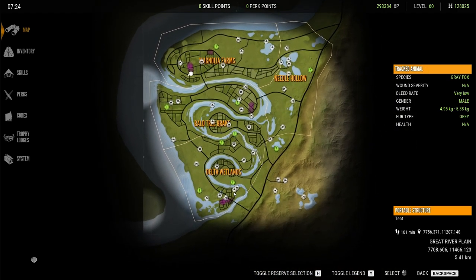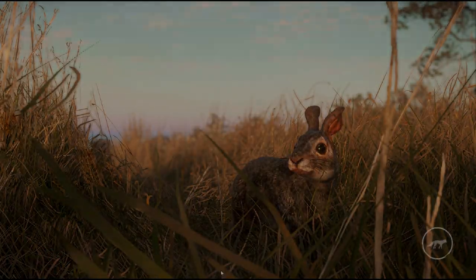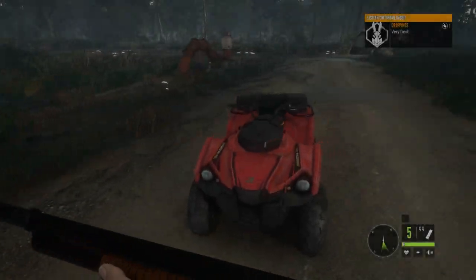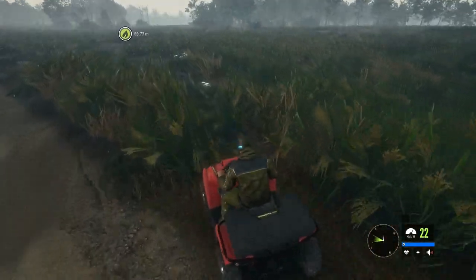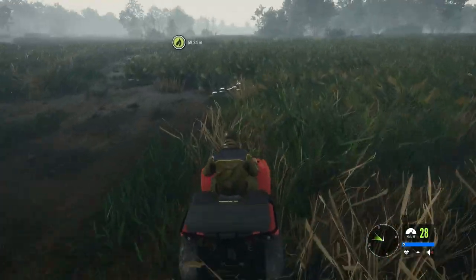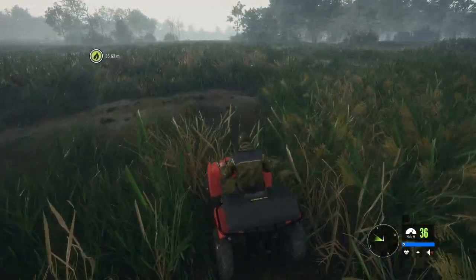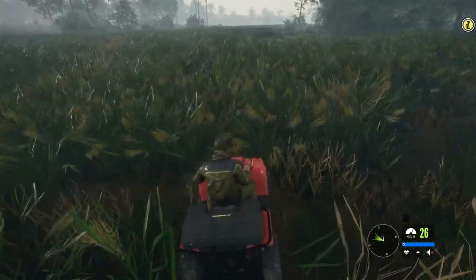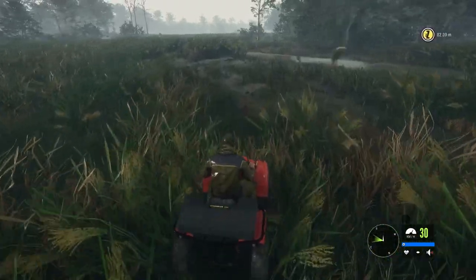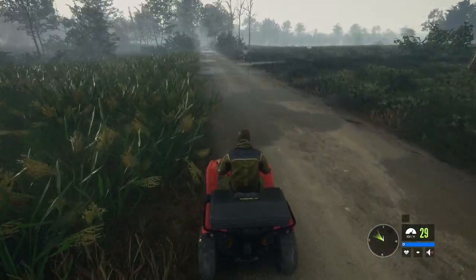Right, let's go down to the bottom end of the map and see what we can get down here. I do get a lot of Bobwhite quail down here — it's one of my favourite locations. We'll try a little trick: the ATV is brilliant for making them fly. Basically, imagine if you had a flushing dog — I'm doing it with the ATV. It works very well for the Bobwhite quail; if you don't see them or hear them, it can make them flush, and then you jump off and shoot them.